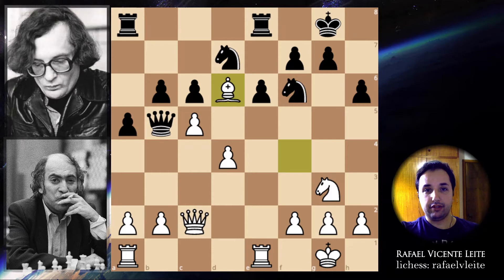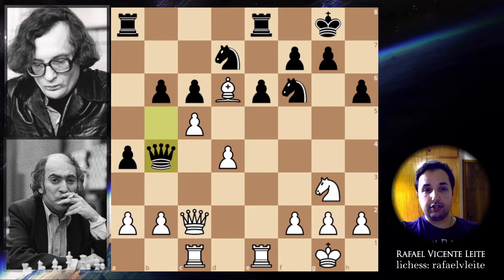Black continues with a4, trying to get some space on the queenside. Rook a to c1. So queen to b4 — now the queen is attacking this pawn, so you have to defend this. Rook e to d1, pawn takes. Now white can simply recapture here.